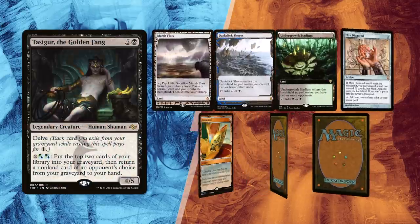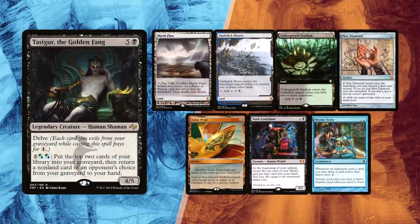Lastly, Sinestra mulliganed once and kept a hand which can output Rhystic Study turn 1, thanks to Marsh Flats, Dark Slick Shores and Undergrowth Stadium, paired with a Mox Diamond and a Lotus Petal. For bonus added card draw he still has a Dark Confidant.